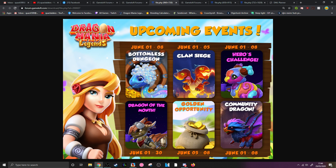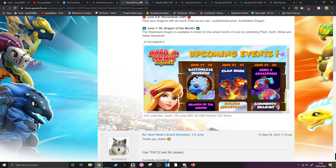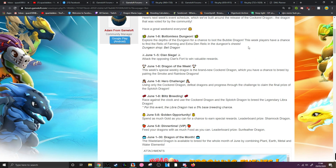The Heroes Challenge runs from June 1st to the 8th, same time as the Bottomless Dungeon. We've got the Dragon of the Month on the 1st of June as well — Golden Opportunity. The Community Dragon is the Dragon of the Week from the 1st to the 8th of June. All of these events are going from the 1st to the 8th of June next week. The Bottomless Dungeon: Bubble Dragon players have a chance to find the Relic of Farming and Extra Den Relic, with the Dungeon Shop Dragon being the Bell Dragon. Then the Cockerel Heroes Challenge — using only the Cockerel Dragon to feed dragons — and progress through the challenge to claim the final prize of the Splotch Dragon.